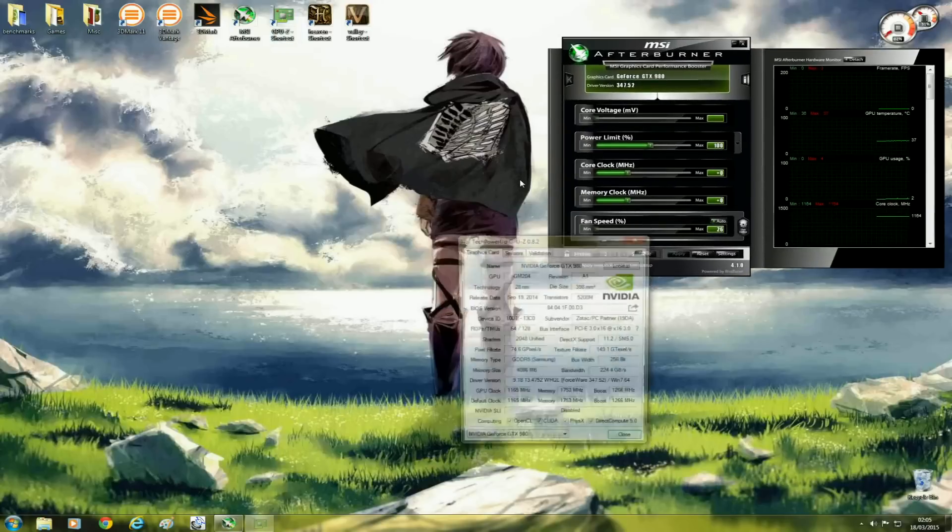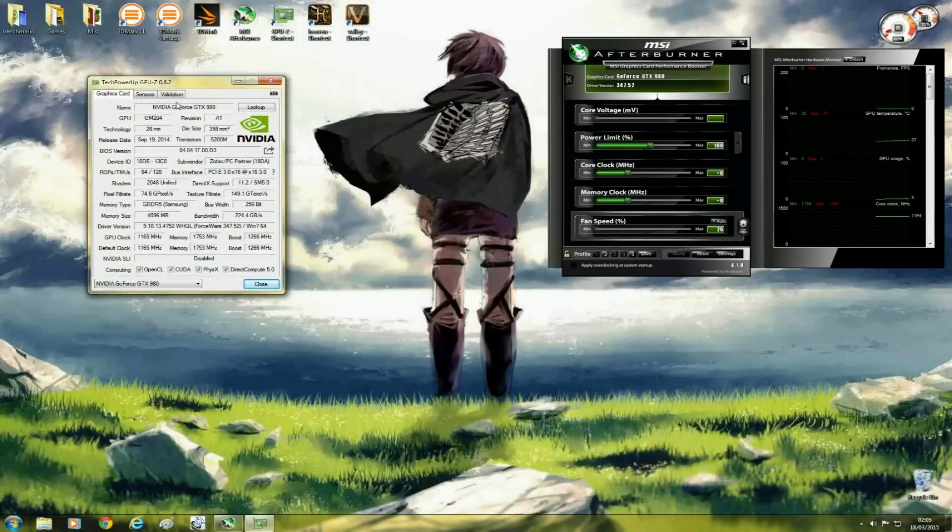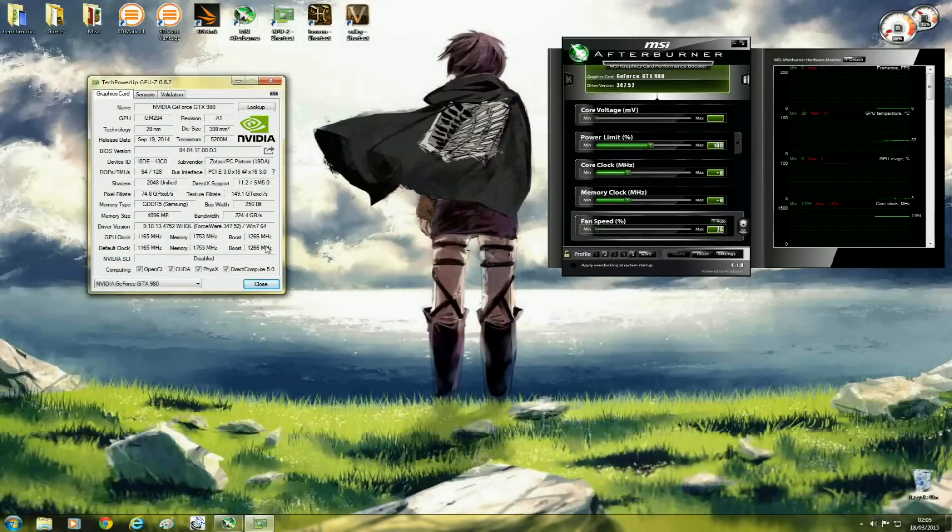The next piece of software I would recommend downloading, if you haven't already, is GPU-Z. This small program tells you everything you need to know about your graphics card: your default clock speed, your memory speed, and your boost clock. It's just a good tool to have to verify that the clock settings you've input are actually registered on your card.